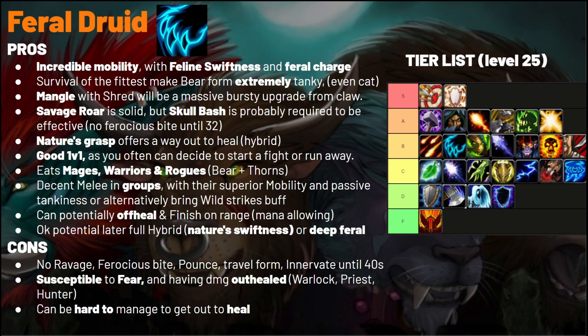In terms of talents, Ferocity in the first tier is pretty strong for reducing the cost of Mangle. Take some Thick Hide for additional physical damage reduction and a couple of crit from Sharpen Claws. In terms of pros: Feline Swiftness gives incredible mobility, and Feral Charge on top means nobody can really match this. Hunters get dazed in Aspect of the Cheetah, Shamans can't do much in Ghost Wolf — Feral is quite superior and it's instant.